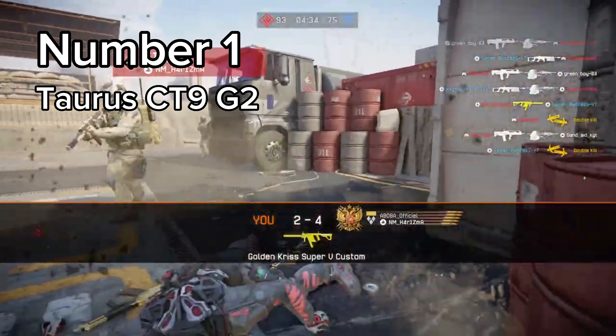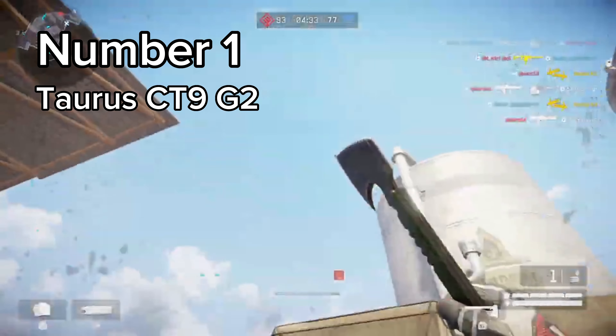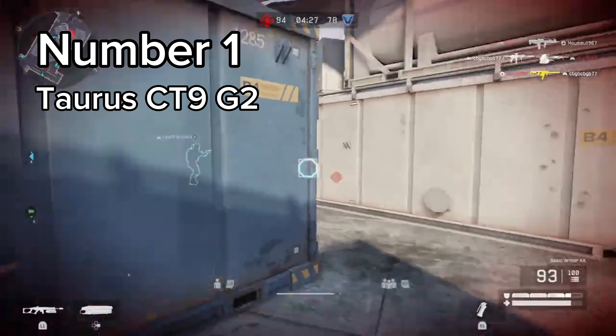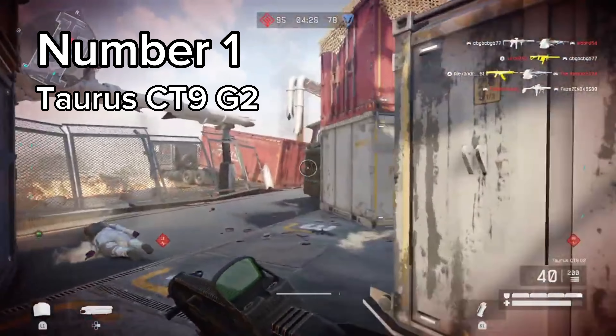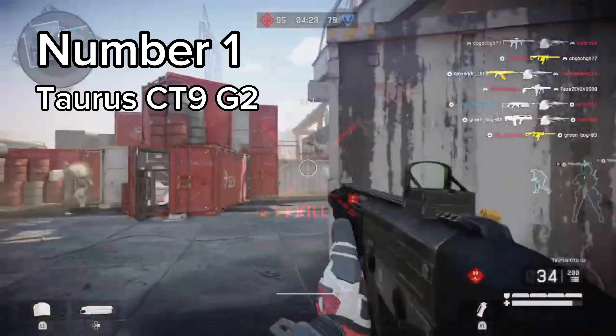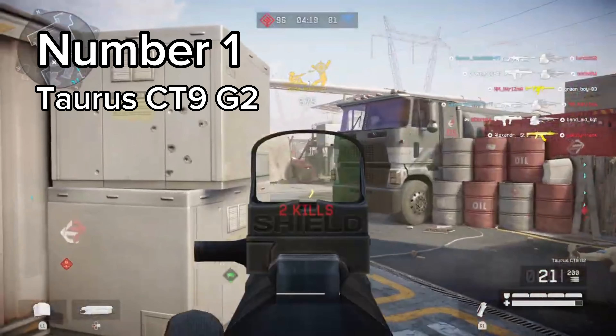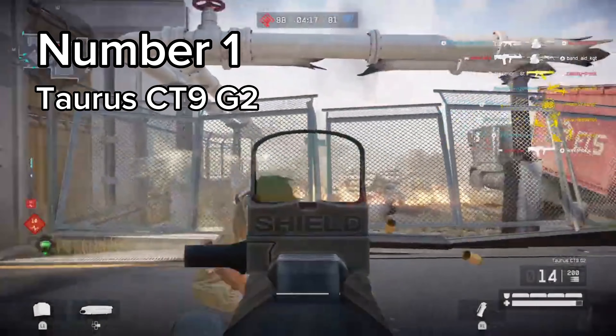The Taurus has the highest base damage in the game and also the highest headshot multiplier of 6.2 — and that's without any mods. It has very low recoil, but it sways towards the right side, which is probably the reason why I don't like the gun. The mods on the gun are cheap, and you don't even need mods for this weapon to be good, unlike the other guns on the list. You already know how stupidly broken this weapon is.